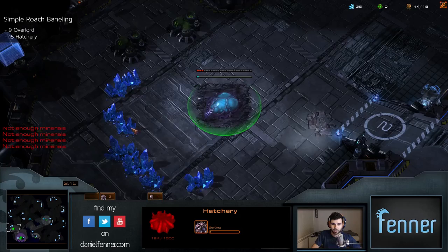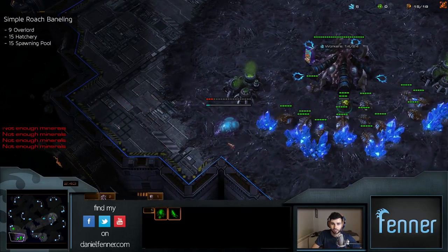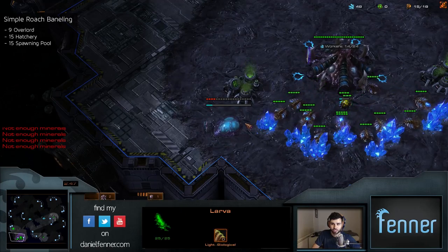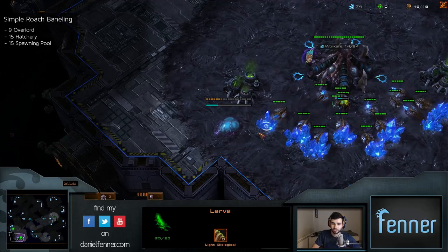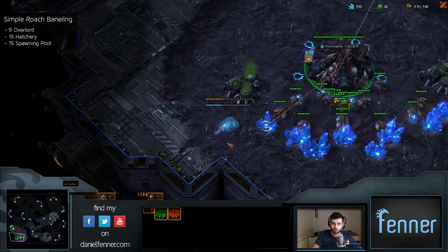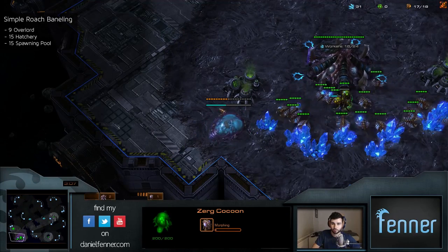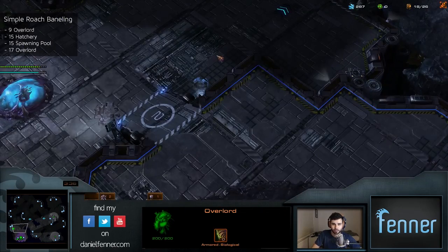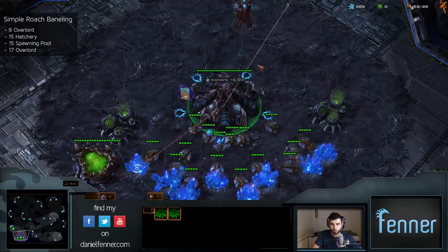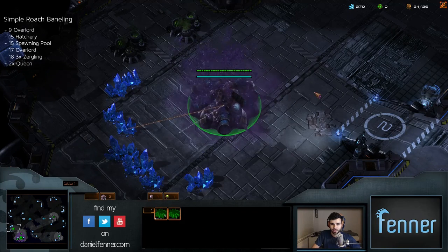At 15 supply go ahead and get the hatchery at the natural, then at 15 supply get the spawning pool. The most economic is 15 hatch 16 pool, but on these newer maps the rush distance is a bit shorter and you're going to struggle with the reapers if you take the spawning pool a bit later. So I just like to get it just a tiny bit earlier - it really helps with the reapers by getting those zerglings a bit faster. At 17 supply start another overlord, usually sending it to the ledge so you can see the reapers jumping up and down. Once the spawning pool finishes, get a queen and open with six zerglings - three pairs - to deal with the reaper.